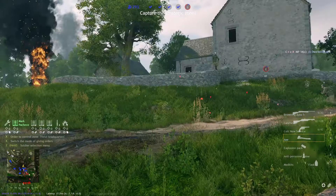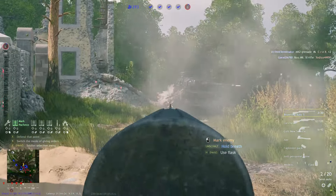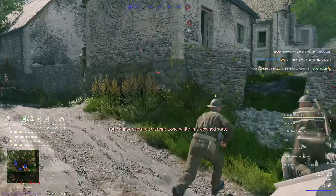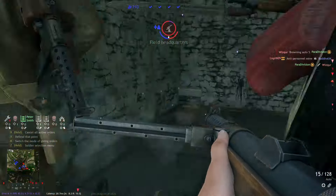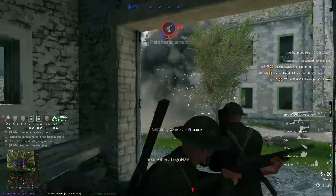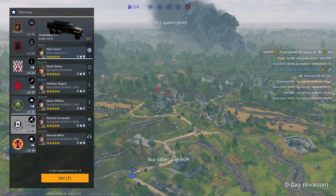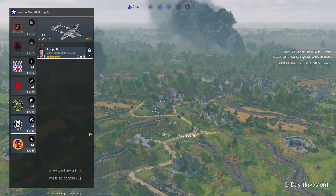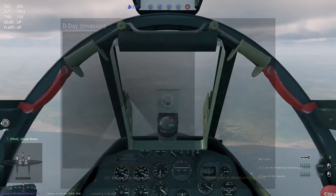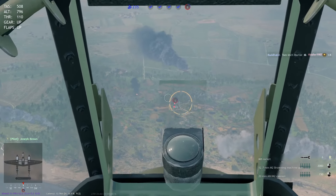Mistake number four is similar to number three: people not adapting the amount of spawn pressure — meaning not increasing rally points. The big takeaway is to always check whether your team has enough spawn pressure, meaning spawning fast enough. This depends on how many rally points and APCs you have, but also on the distance to the important areas. A spawn point 100 meters away when the natural spawn is 120 meters away barely makes a difference — you want to save around 50% running time.